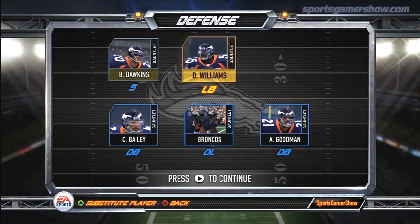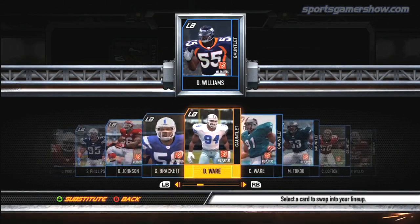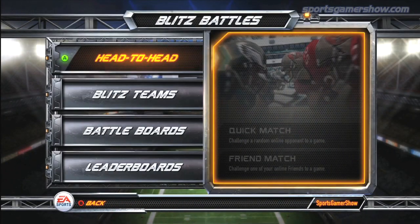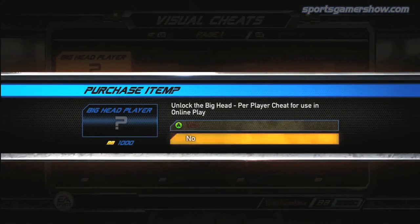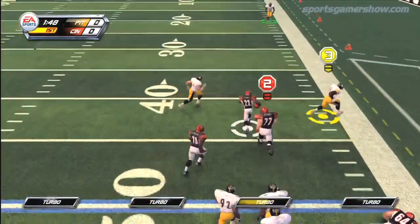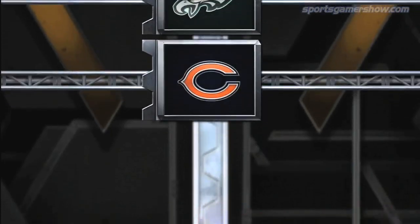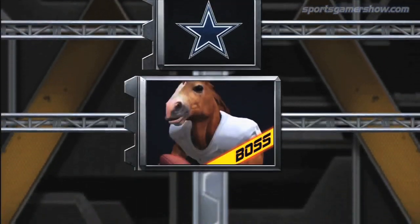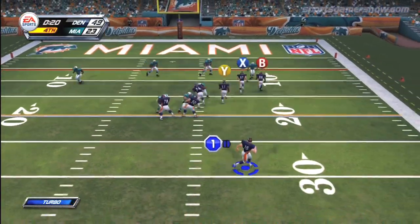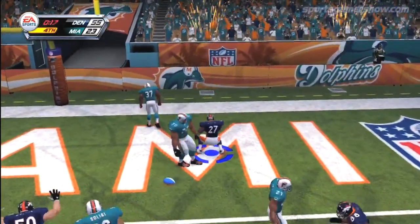EA Sports makes a worthy effort to make NFL Blitz worth the $15 price tag with the game's new modes, but it's a bit of a mixed bag. Blitz Battles, which is the game's main online mode, is done well. Moving up the battle boards with each win and earning Blitz bucks to unlock items is cool, but most of the items aren't worth buying. Online co-op is also extremely fun, but I experienced some lag in certain match-ups. Blitz Gauntlet is a ladder-style tournament where you pick and customize a team, go through a gauntlet of opponents, and unlock random bosses, which includes zombies and hot dogs. It's a good idea, but I wasn't motivated to play through the mode to unlock fictional characters I don't really care about. Unlocking legendary NFL teams and players would have been a better idea.